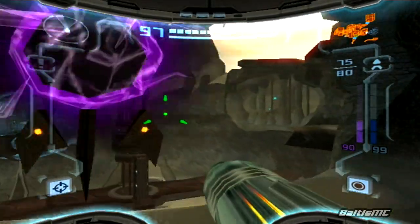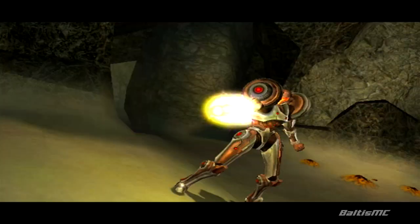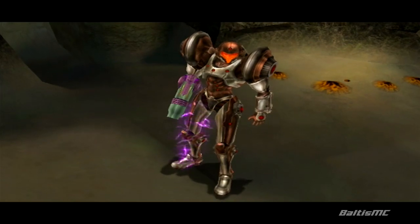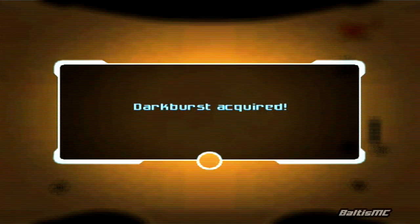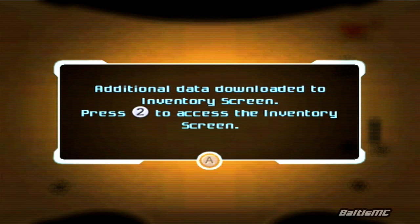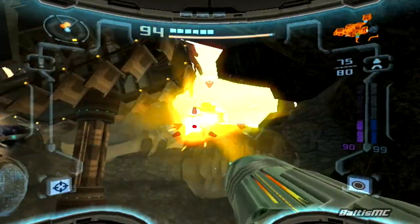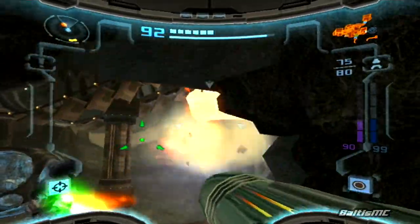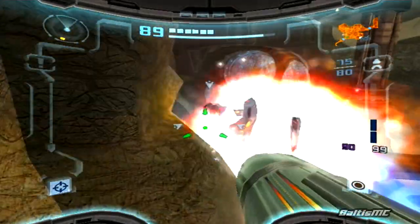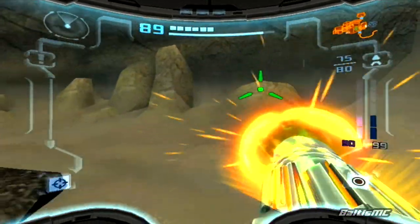Look at this — what do we got here? Check it out, we got ourselves the Dark Burst! Yeah, like in the original Prime game when all the different beams had a powerful attack that used missiles, well this is the equivalent in this game for the Dark Beam. This attack I don't really use that often, but it does create like a big black hole in the room. You think it would suck things in, but it doesn't — it just sort of lingers there. Alright, let's go ahead and take out these guys. Yeah, I think they're supposed to be here so you can test out the new Dark Burst, but it's really hard to hit them with it since it's slow as hell.